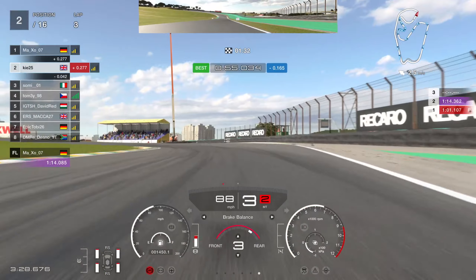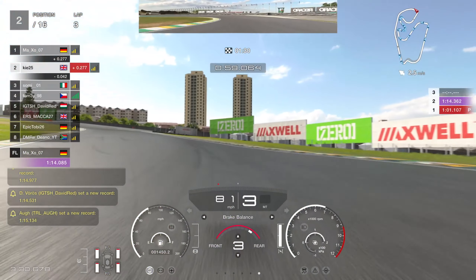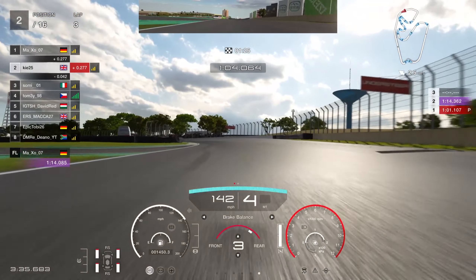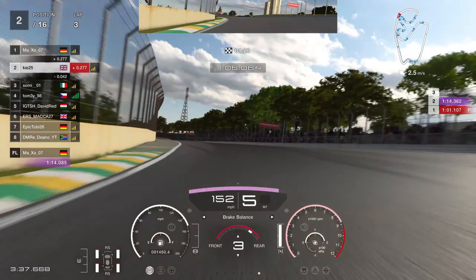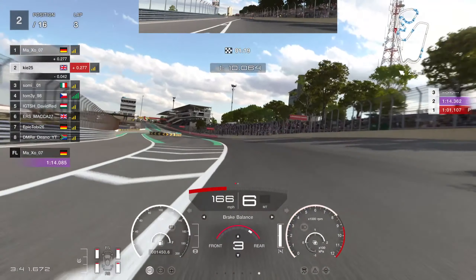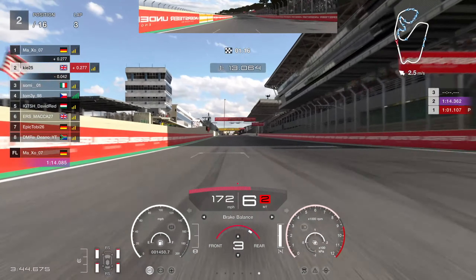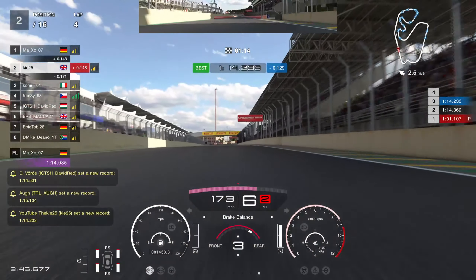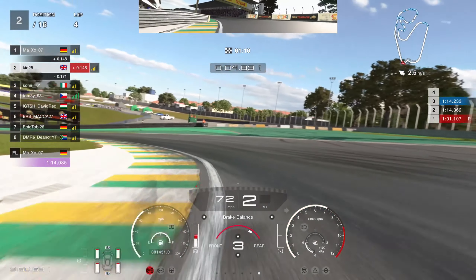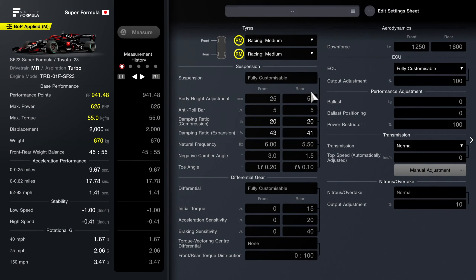Reasonable grip on acceleration coming out of the corner, and into the final corner we were on a pretty good lap — nearly two tenths up on our best. However, through that final corner we just didn't push it; probably lost about a tenth and a half. The first two sectors were strong and we managed a 14.2, which ended up being our best lap of the session and put us in P3 for qualifying.